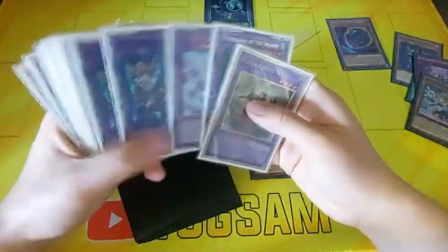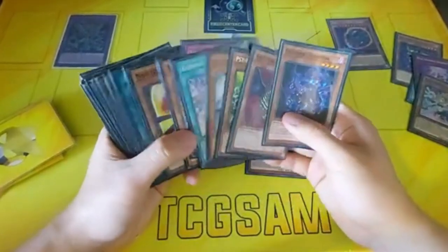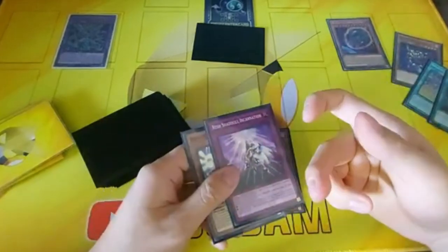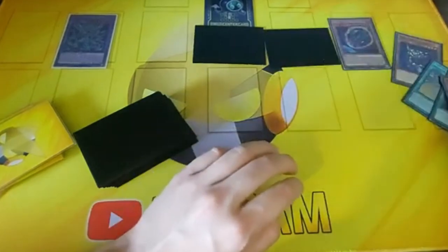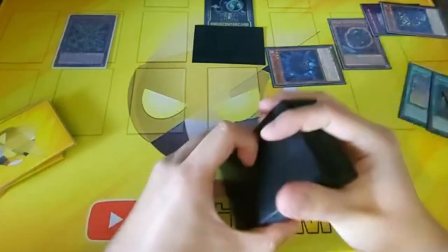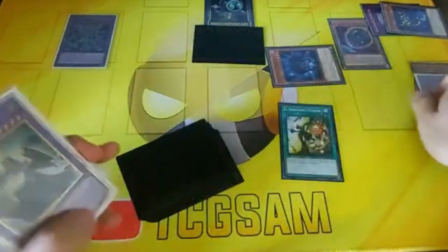We summon out Mirror Jade, and Wendy's effect sets any Shadal to our field — let's assume we set a Beast. We set Hedgehog and banish Squamata and Restial Incarnation, flipping up the Hedgehog. Hedgehog's effect searches El Shadal Fusion. This technically should be game already if our opponent only has the Nibiru token, because Mirror Jade can get rid of it by sending Titanoclad to the graveyard and banishing the token. That's 6,000 damage, and then in the battle phase we can still El Shadal Fusion these two for a copy of Winda — the last 2,200 damage we need.